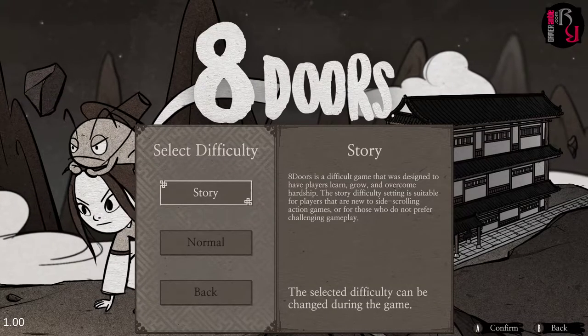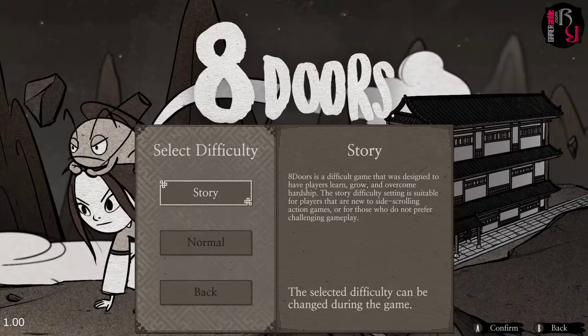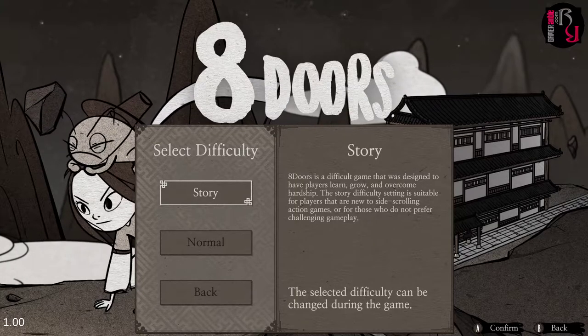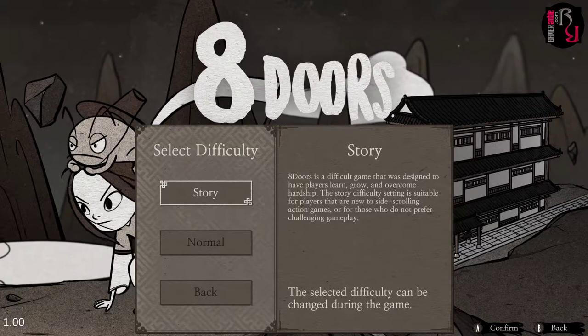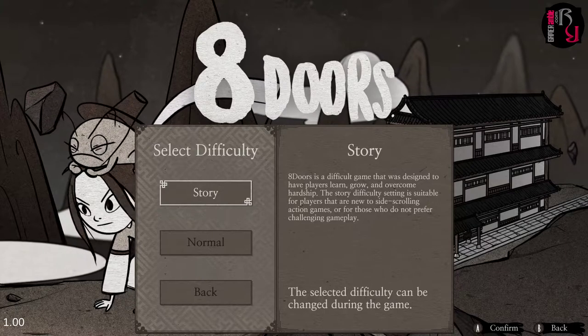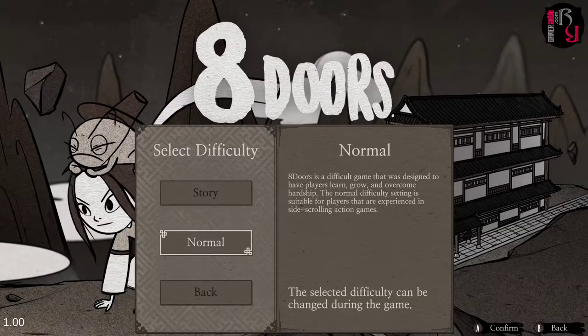You can select story difficulty. Eight Doors is described as a difficult game designed to have players learn, grow, and overcome hardships. The story difficulty setting is suitable for players new to side-scrolling action games or those who don't prefer challenging gameplay. Normal is the default, so we'll go with normal.